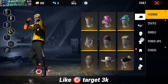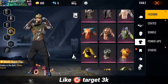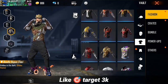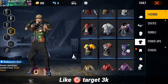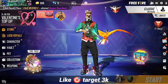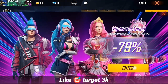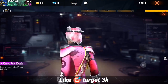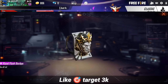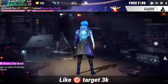This discount event for the Indian server — based on my information — every month the discount events come around the 21st to 25th. This time, the discount event is expected between the 22nd and 25th. Maximum chances are around the 23rd. Many times before, the mystery shop and wheel of discount event have come in this window — so this time also expect it between the 22nd and 25th.